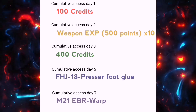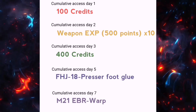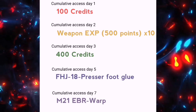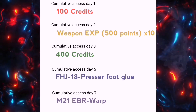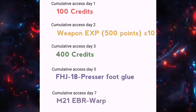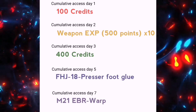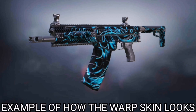After five days we're going to get the FHJ-18 Pressure Foot Glue — though that translation isn't correct, it might be something like a Cosmic Wave skin. Then after seven days of accumulative access we are going to get the M21 EBR Warp skin as well.